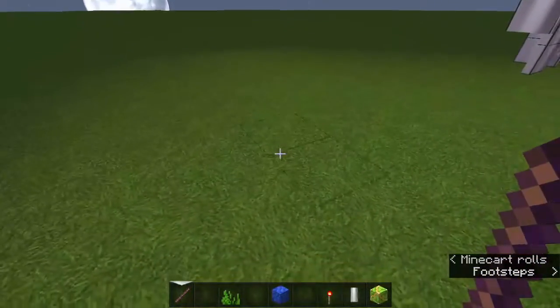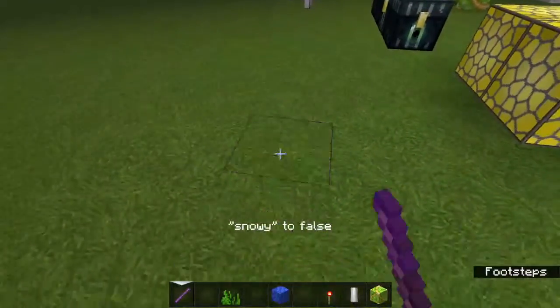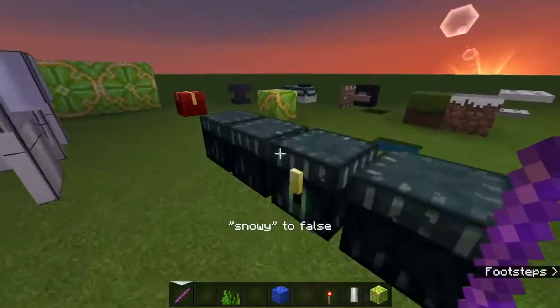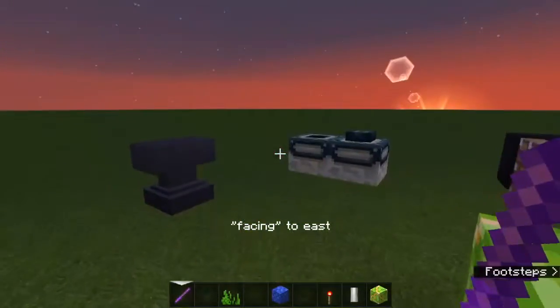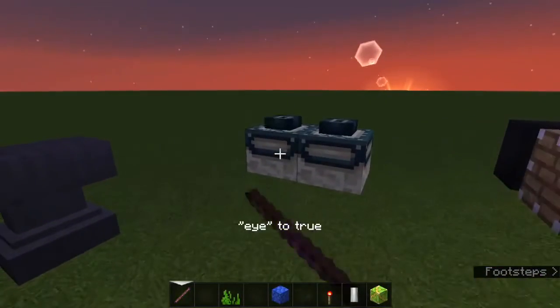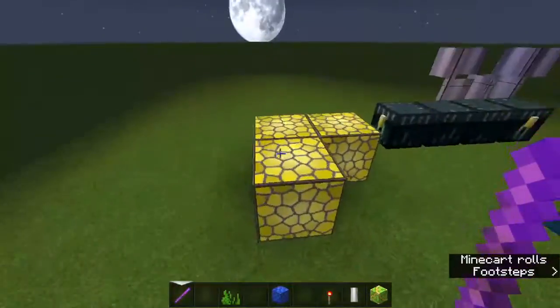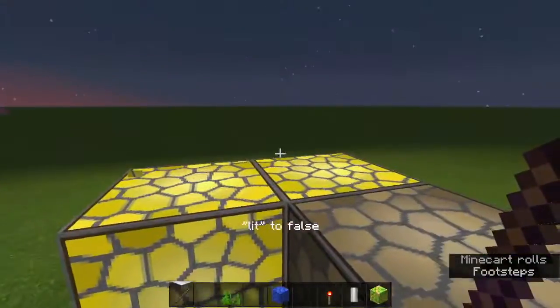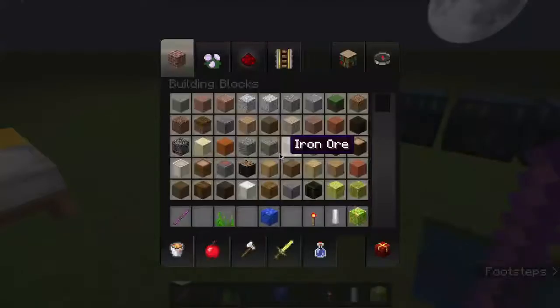If you use the debug stick on grass, it might turn into snow. It doesn't work with the facing direction on terracotta blocks, but it can also change settings. And you can also power on redstone lamps without using redstone.